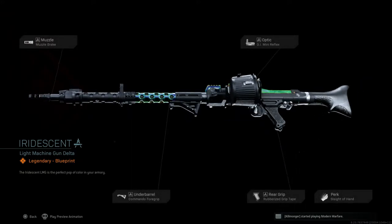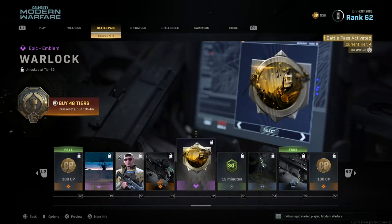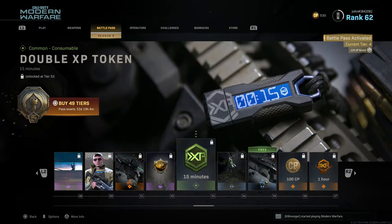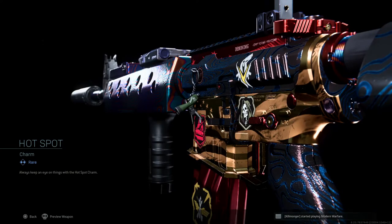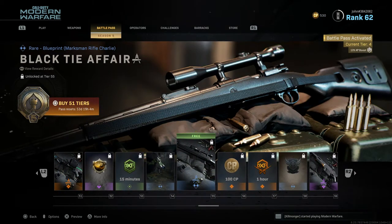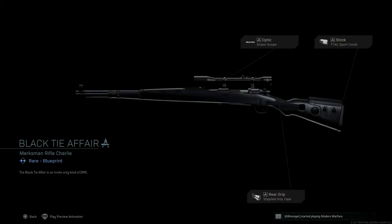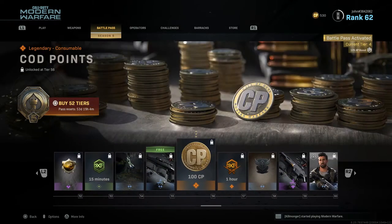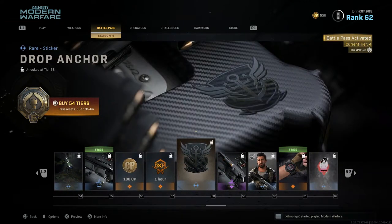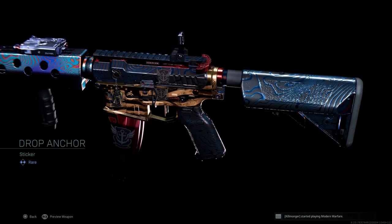Tier 51 is Iridescent, a legendary blueprint for the MG34 — looking pretty nice. Tier 52 is Warlock, an epic emblem. Tier 53 is a 15 minute double XP token. Tier 54 is Hotspot, a rare charm that's basically a telescope. Tier 55 is a free rare blueprint for the Karnage AK called Black Tie Affair — another matte black blueprint. Tier 56 is 100 COD Points.